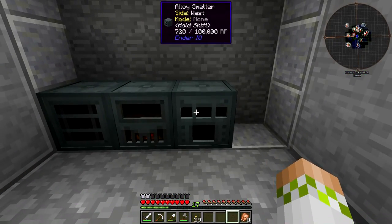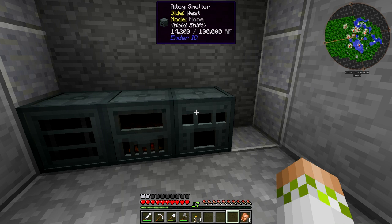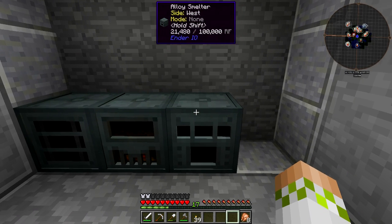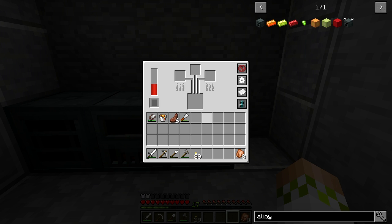We'll put the Alloy Smelter on the right side of the SAG Mill so it receives power. Capacitor upgrades give it the same benefits — increased internal storage and speed. The internal storage goes 100,000, 200,000, then 500,000 RF, and the energy usage increases from 20 RF per tick to 60 RF per tick to 100 RF per tick as you upgrade.